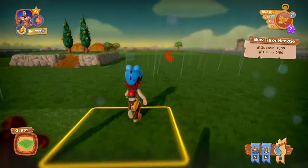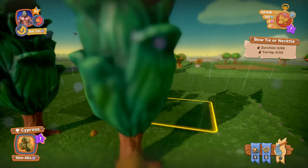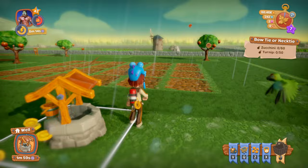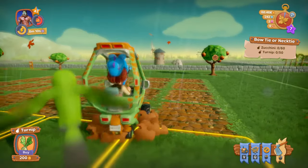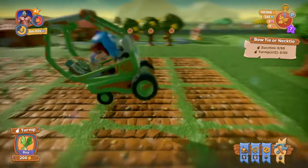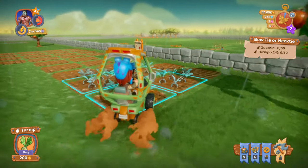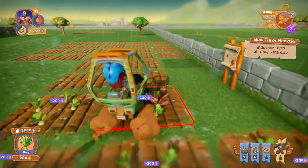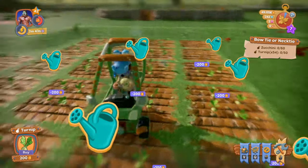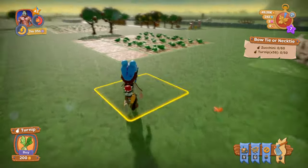We can loot these two trees on our way back. So we have to do zucchini and turnips. Let's do the turnips — we need 50 of these. That's 9, that's 12, that puts us at 24. We'll go down here — gives us 32, 39, 47. We should have that all full. That puts us at 57, so we're a little over on that, but that's okay.